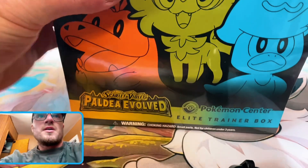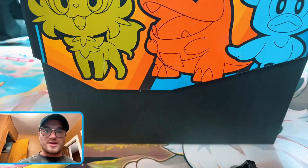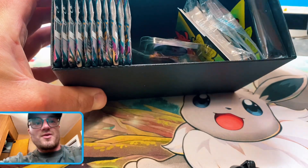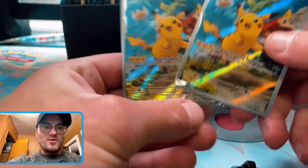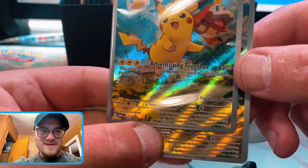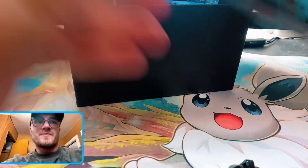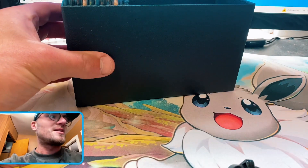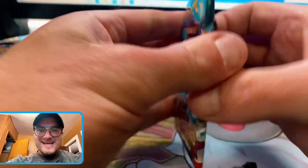Alright Pokey people, my brother's Paldea Evolved Elite Trainer Box — let's see what he gets, see if he can beat mine. Here it is in all its glory. The awaited Paldea Evolved. Code card — use it if you want it. The beautiful promo cards — there it is, the stamped Pokemon Center one, baby. Come on now, so gorgeous. Paldea Evolved card sleeves — there's my boy Quacksly. Nobody cares about this stuff — here's what we all want, the packs, baby. Let's get it.